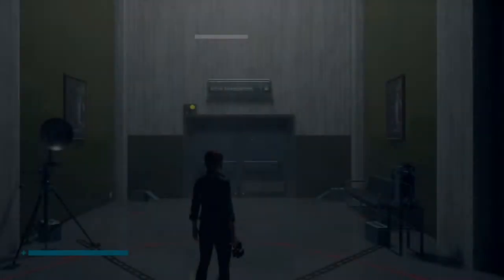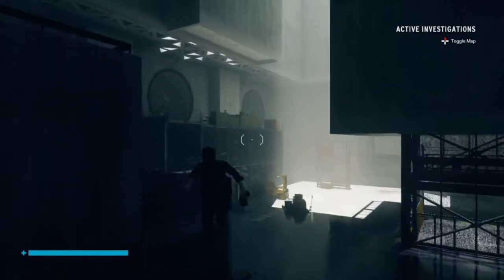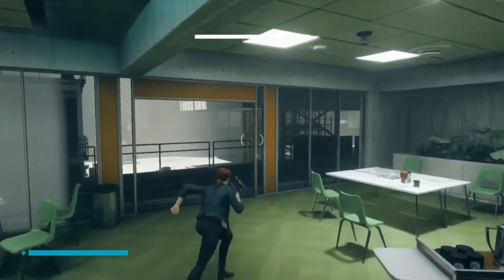You're going to start the run here in Active Investigations. Run into the room where you first encounter Hartman, then go left into the office with the Shum arcades — there's one in there. Nothing doing. That's strike one.